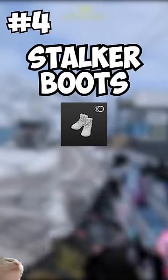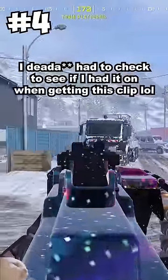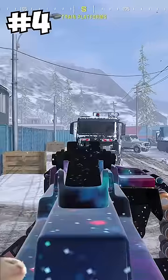At number 4, the stalker boots. Stalker boots are supposed to let you strafe faster while ADS'd. I say supposed to because it increases it by like 15% or some shit. So why choose this over like dead silence?